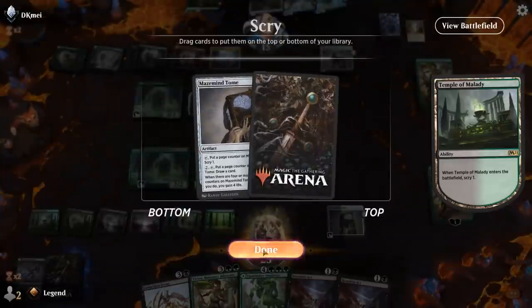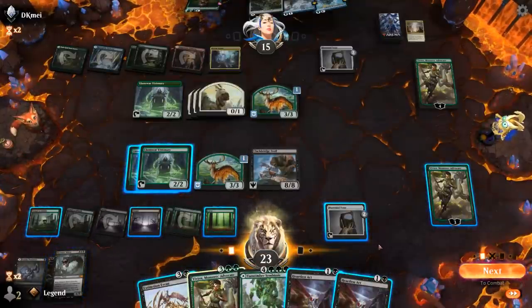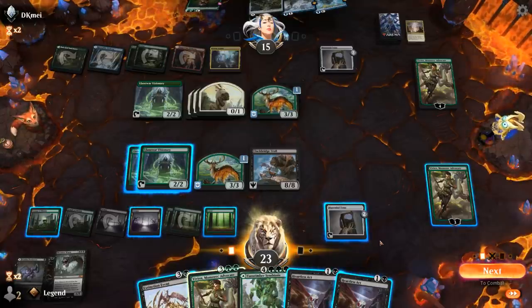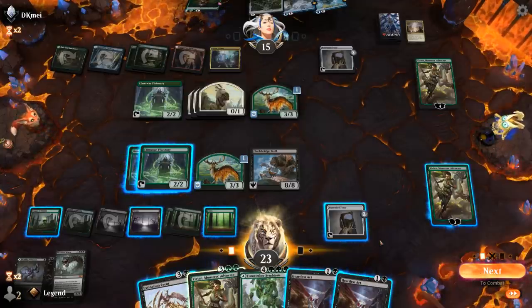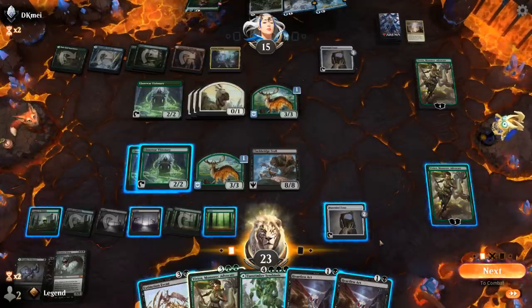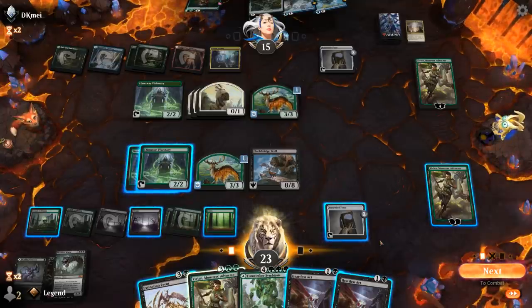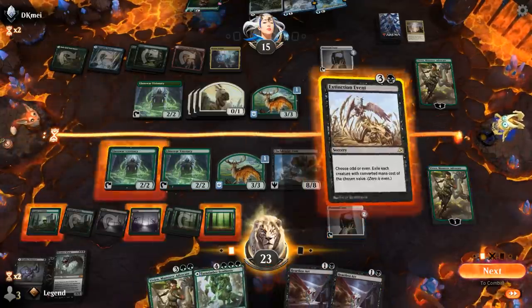I guess we'll be pretty busy. There was a Massacre Worm! So now I'm one mana short of casting it — that's okay, I can wait until next turn to go for the combo. Or I could just Extinction Event on Even to get rid of all the tokens and kill Vivian unless they want to sacrifice Visionary. Just Extinction Event here.